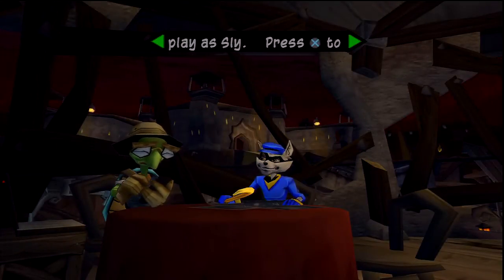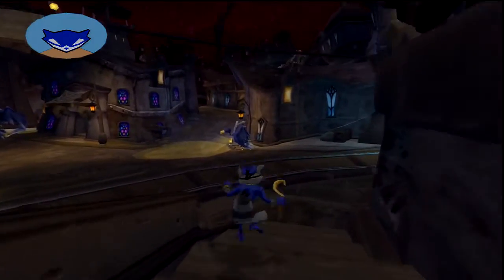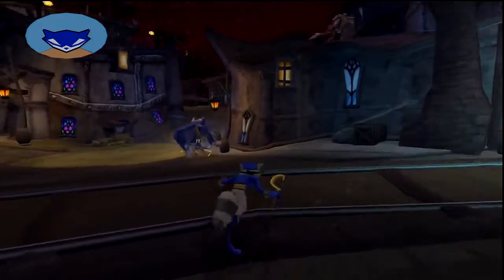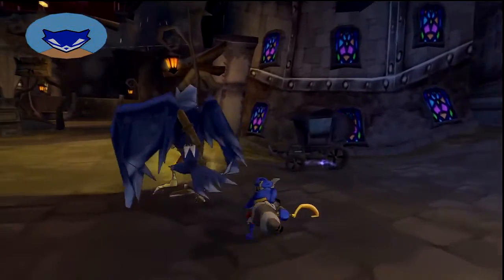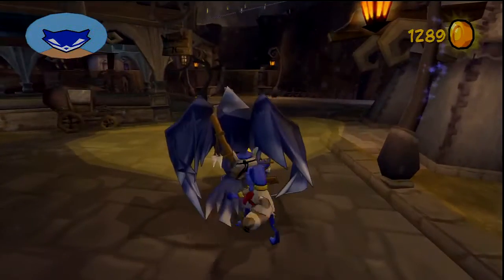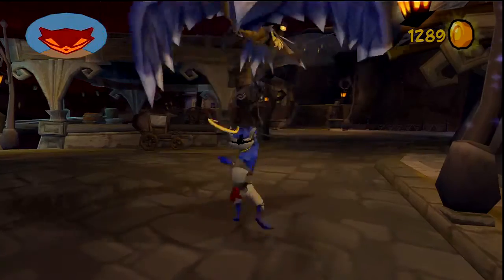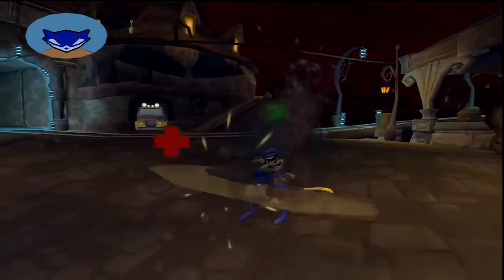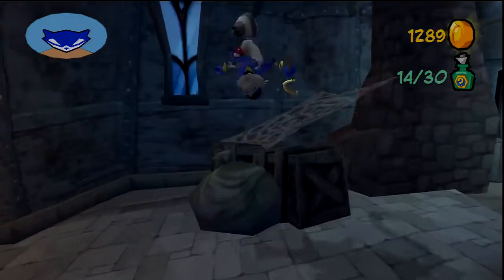Hey guys, we're back with another episode of Sly 2: Band of Thieves. Previously, more or less, we had to do a series of missions where we basically find out what we need to do with the Contessa. We had to get Contessa's keys, not to mention a Trank manual. We also had to shut down a giant attack robot disguised as a water tower, bomb a bridge to kill the power supply, and a bunch of other stuff.